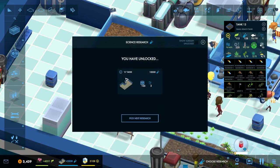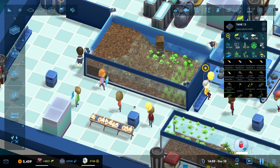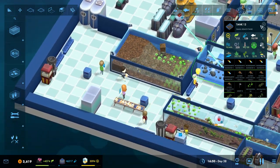We have unlocked the U-tank, and that's going to be the subject of our next expansion. We've got a couple of new goodies here, and you all know my priorities — the toys get first. The shark hat shelf is our next research.